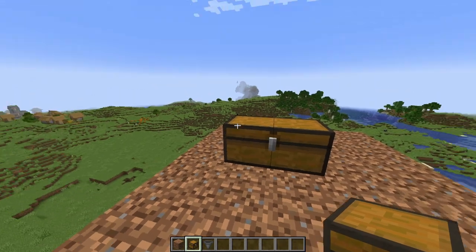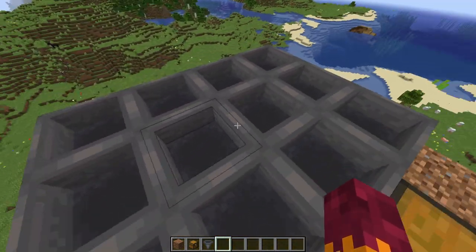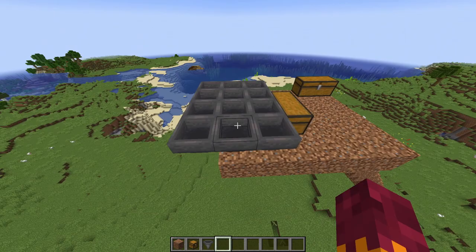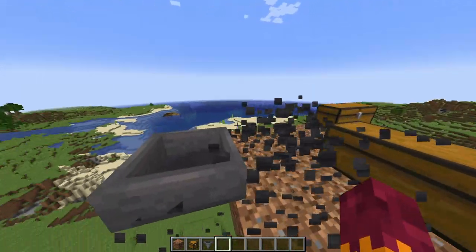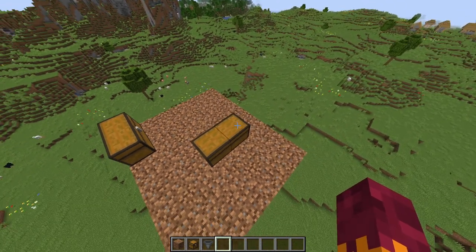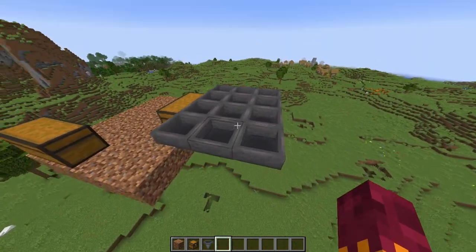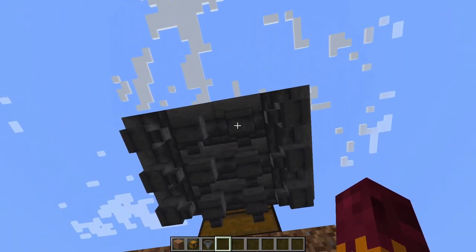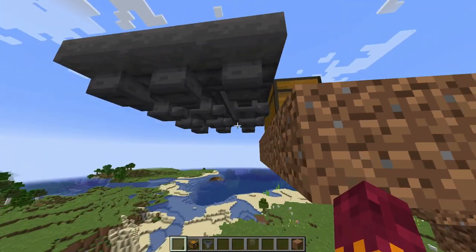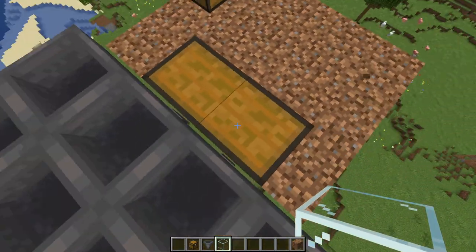The next thing is to make a platform of hoppers. If you're building this in survival and don't have enough iron yet, you can skip the hoppers for now — the iron will just drop on the floor and you can pick it up, craft your hoppers, and place them last. Note that all these hoppers are pointed into the chest, so make sure any item thrown into any one of them always ends up in the chest.